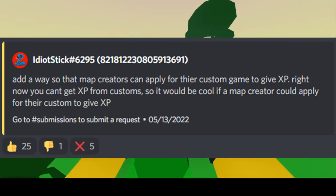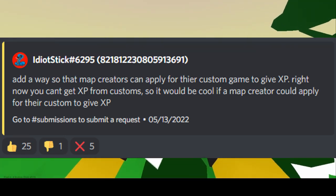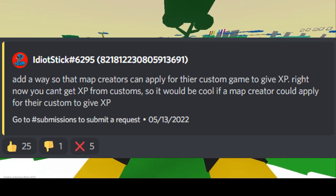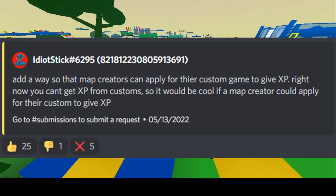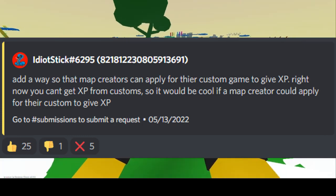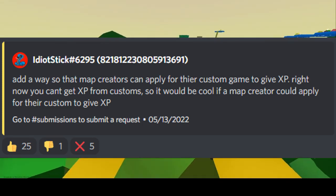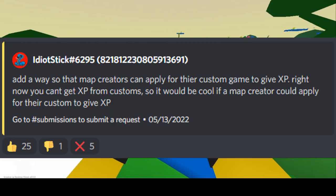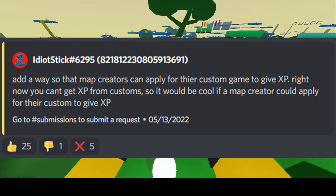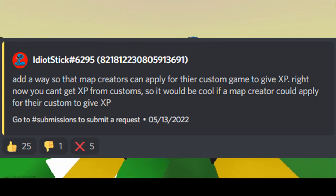This is something that should definitely happen, in my opinion, as it would bring back life for customs. At the current moment, any parkour that says you'll get KR is not really worth your time in comparison to pubs — you can play one pub game in comparison to about one parkour map, but the parkour map would probably take about 10 minutes longer than the public match. It's definitely smart that you would have to apply so you couldn't just get random games giving out XP, but it's definitely a cool idea they could build something off of.